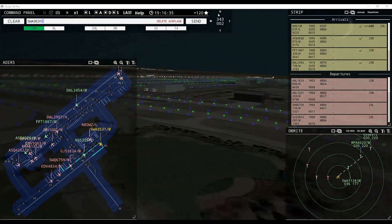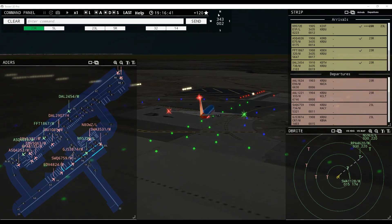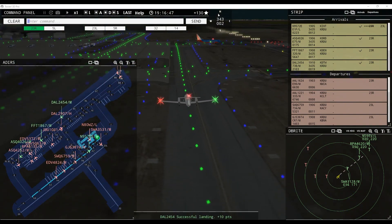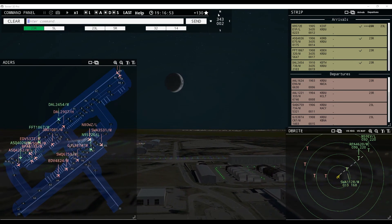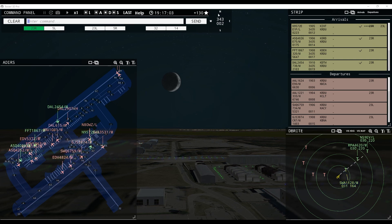Southwest 3531, wind 34R at 2 knots, runway 23R cleared for takeoff. Southwest 1128, runway 23R cleared to land, wind 34R at 2 knots. Brickyard 4620, runway 23R inbound. JetBlue 1031, request pushback. American 1624, wind 34R at 2 knots, runway 23R cleared for takeoff. Southwest 1128, runway 23R cleared to land. American 1221 heavy, runway 23R, line up and wait. Brickyard 5135, pushback approved, expect runway 23R.